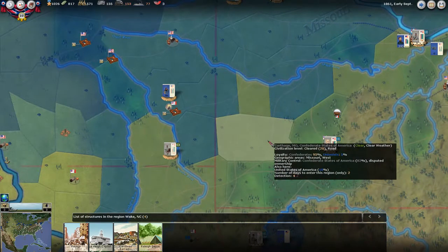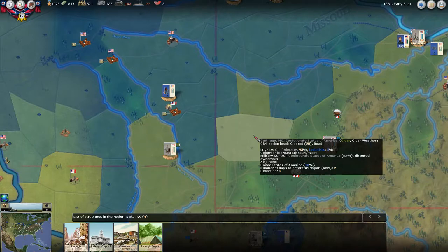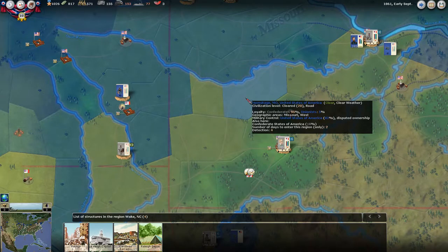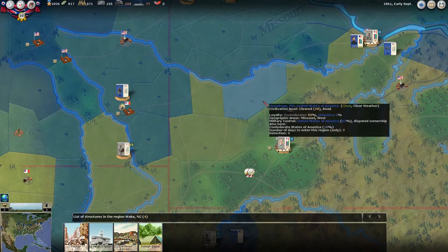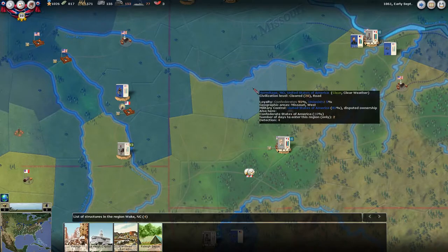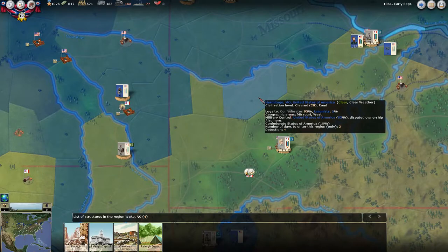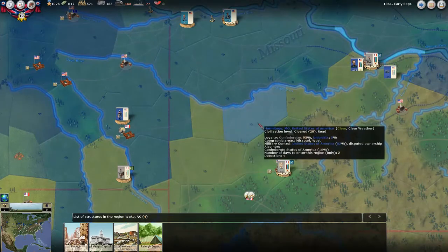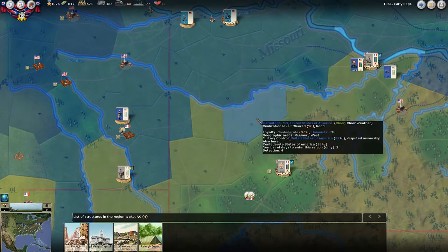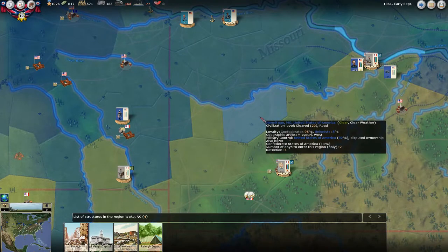Military control also impacts cohesion of the unit. If I'm moving within areas I control, my cohesion is less impacted. Whereas if I go into this area that the U.S. has 82% controlled, my army under Price is going to suffer a bit more of a cohesion hit than he otherwise would. So what you do — and I'll talk about this more in my cavalry tutorial — is put some skirmishers and cavalry in front of your advance to get that military control first, so when you push Price up he's not suffering as much cohesion loss.